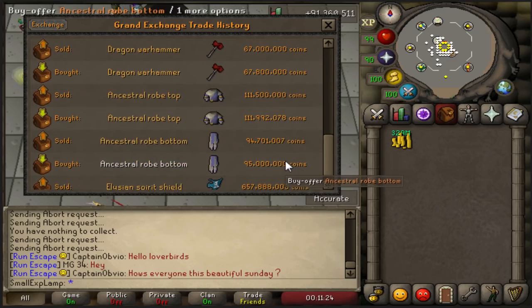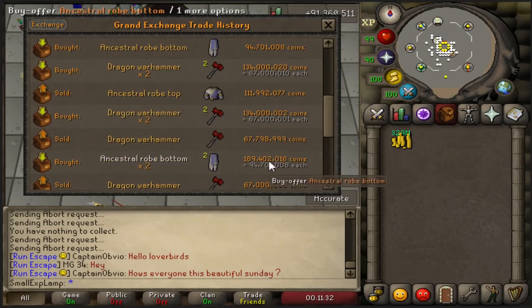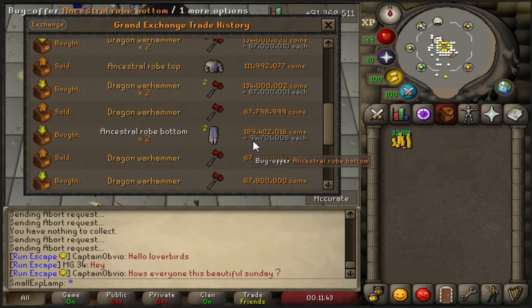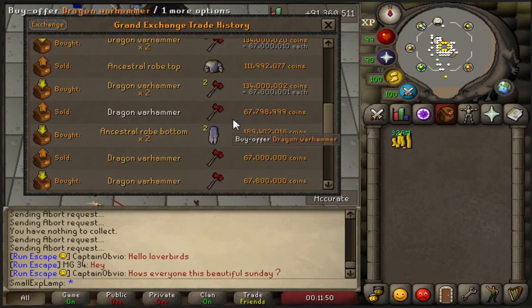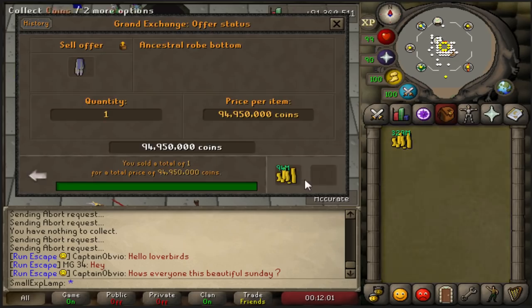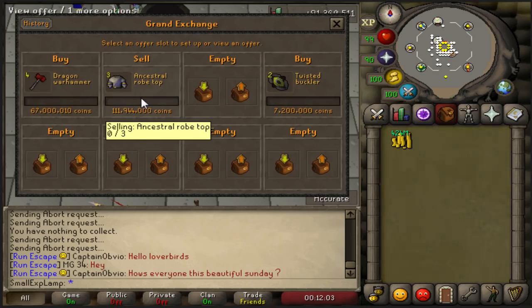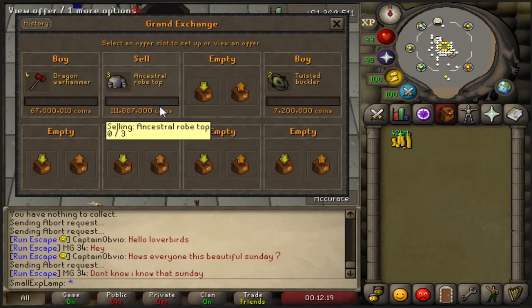Basically when I checked margins, I found that there was a 300k margin on Robe Bottoms, a 500k margin on Robe Tops, and an 800k margin on Dragon Warhammers. I then proceeded to make my money back with the Robe Bottoms and a little bit more, making 600k on the Robe Bottoms. As far as the Dragon Warhammers go, I've successfully bought and sold about five of them — four of them for profit at 800k per one — so 3.2 mil there. And the Robe Tops, hopefully if they do sell, which I'm not sure about, we'll be up about 1.4 mil on those.